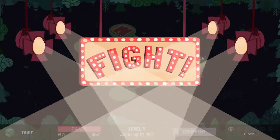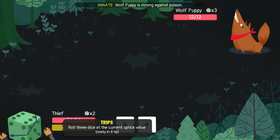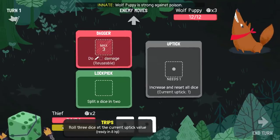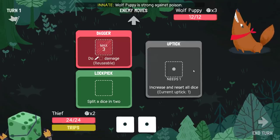Start with the Wolf Puppy just for the upgrade — well, not the upgrade, but the PC's equipment behind. We also have Trips as well as a new limit break here: that is roll 3 dice the current uptick value. And uptick is: increase and reset all dice.